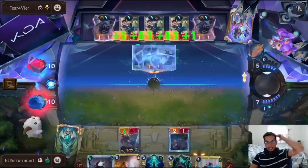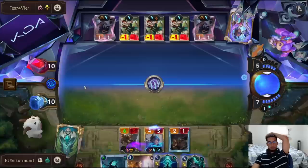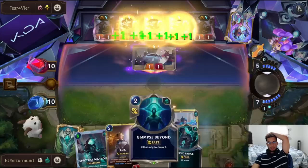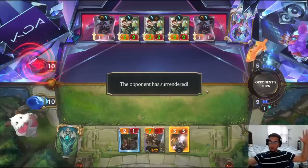And if the opponent gets a Seer, we can Vengeance it. We can block everything else the opponent has. This is the Define Dance — still not enough. We have blockers and we can just summon Lux, and the opponent is just pushing 2 damage. It's not enough because we summon Lux, who gives us a blocker, so the opponent actually cannot even attack — which means we keep our dragon alive. And then next turn we do Gwen. There you go.